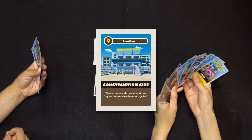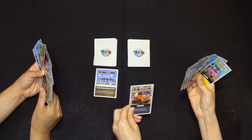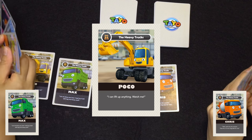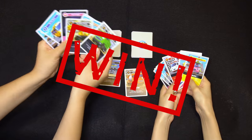It's the construction site. Shh, they need to focus. There's Chris and Max. Is it tied? No! The left player has Poco, so he wins. Great! Woohoo!